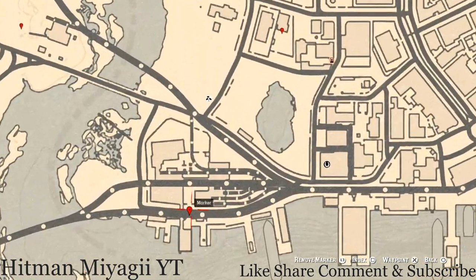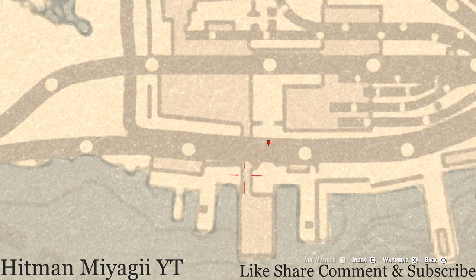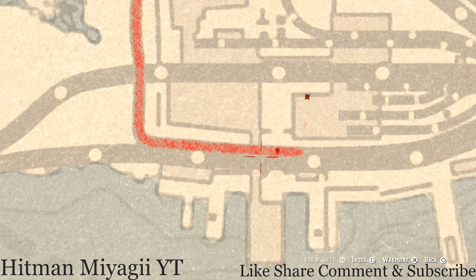Our next marker is an antique alcohol bottle — it's actually underground, not on the railroad tracks. Go through the gate, go up, hop on the platform, and you'll see an entrance that looks like it goes into the building but doesn't. Follow that path down and around until you see a large crate sitting in the middle of the path. On that crate you'll see a lantern and the antique alcohol bottle — a Tennessee Whiskey bottle. Grab it and go back the way you came.